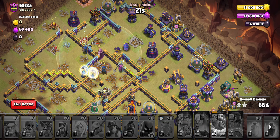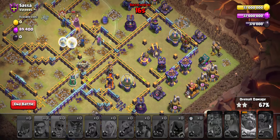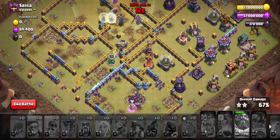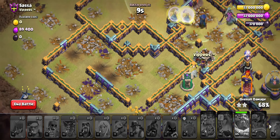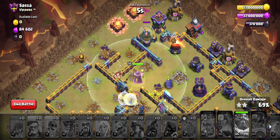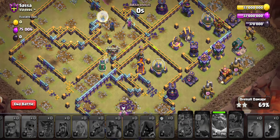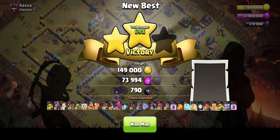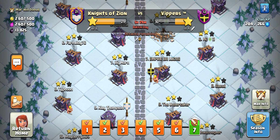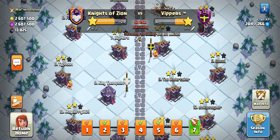Not gonna lie, we did pretty poorly — barely going to scrape 60%. We're only scraping around 65%. We got the Eagle but that's not going to do much. We're going to have to settle with 70% or so. We faced three Jam Bombs there and I should've used the Warden's ability earlier. I was very slow on dropping stuff too. We ended up at 69%.